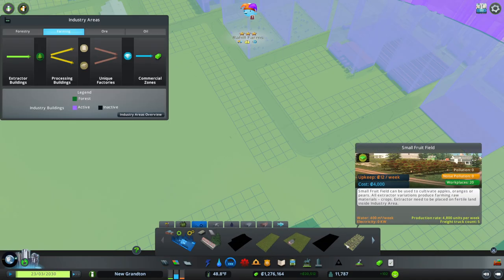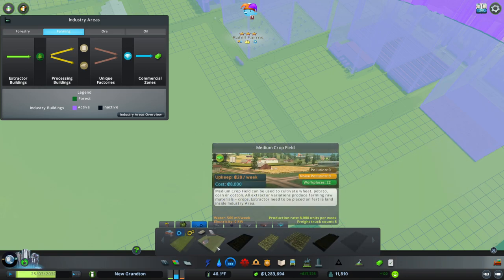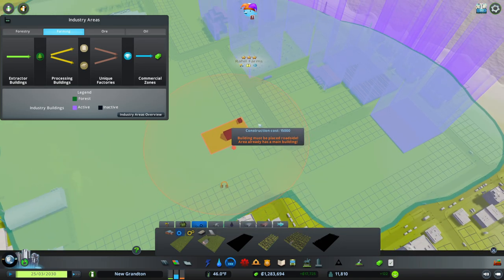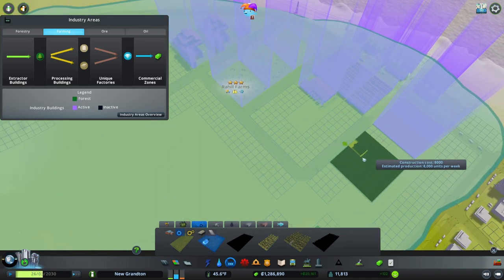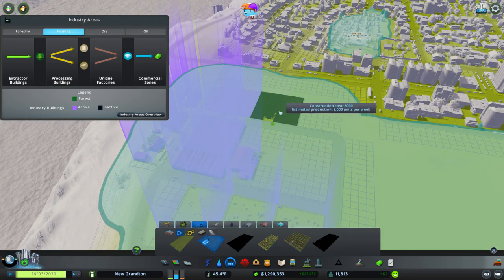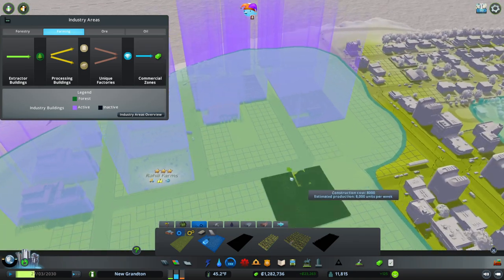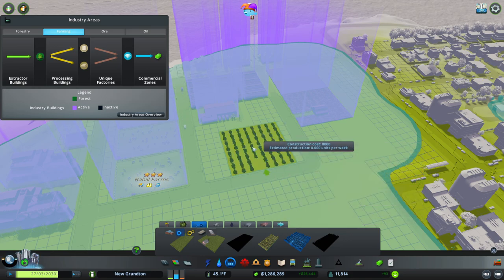I think there was like fruit and stuff — yes, fruit fields. Medium crop field — is that what we've got? I don't think we have a medium crop field, we have the small ones. Sure, more crops — what are you going to grow? We'll pick something. And medium fruit fields — what do these make? I think it's just standard crops.